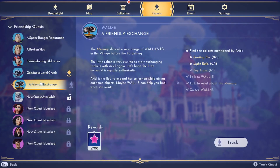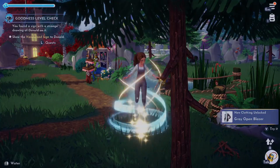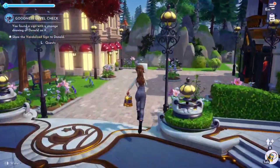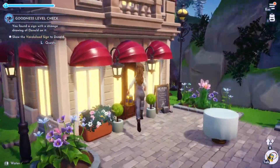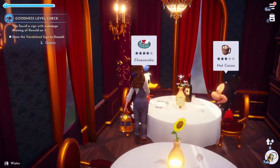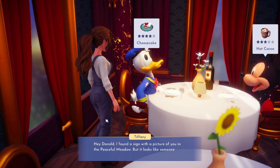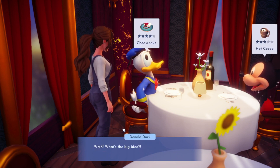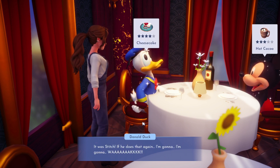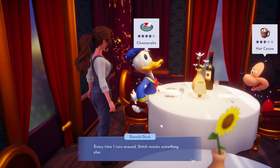We have to find Donald - that's on our list. I know Goofy's house had something. Donald is at Remy's, so let's start up in the village and go to Remy's to find Donald first. Hi Donald! 'I found a sign with a picture of you in the Peaceful Meadow, but it looks like someone drew on it.' 'That's the big idea - who would do that? It was Stitch!'